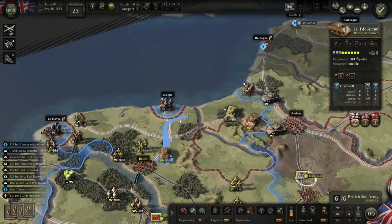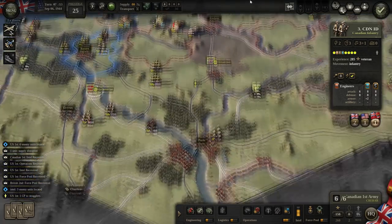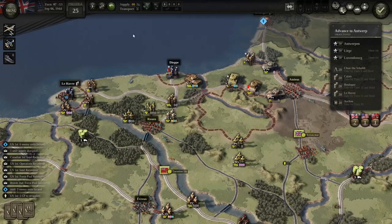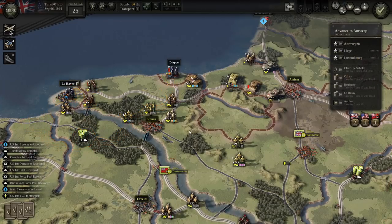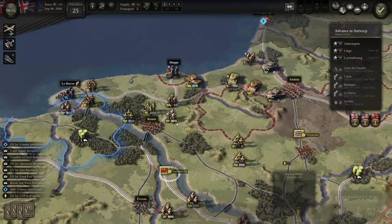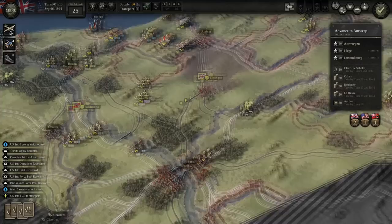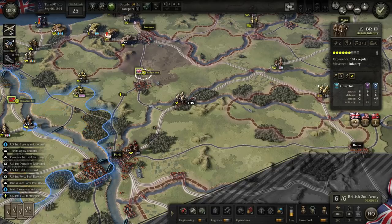Dieppe will probably fall next turn by default — those German troops won't have any supplies. These troops from across the river are going to bombard. Le Havre's a city in ruins. I would love to do a fixed attack, but I can't. Let's keep moving these troops up — I think they could cover more ground over railways.